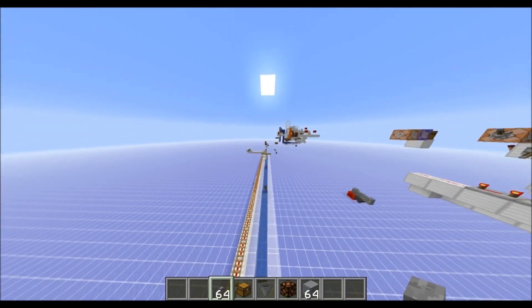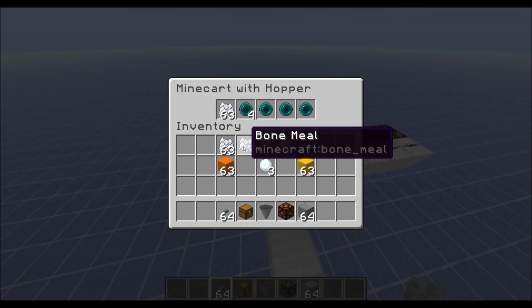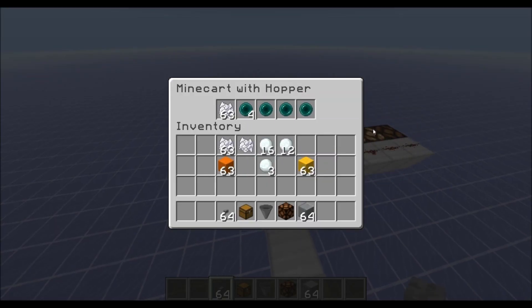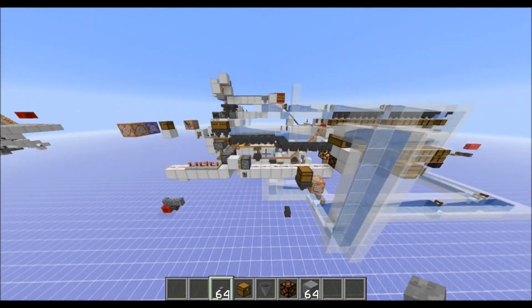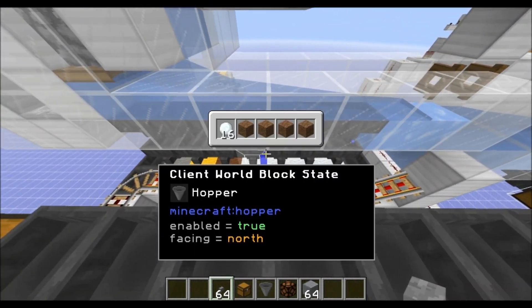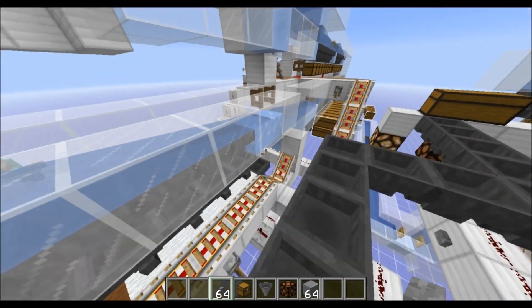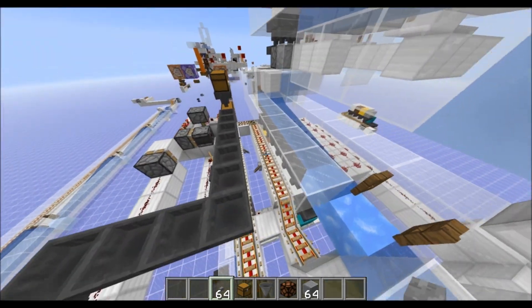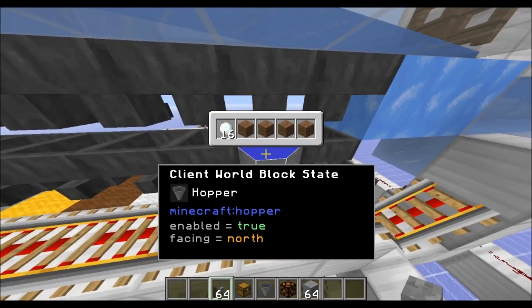I'll demonstrate over here with a little setup. It's got 63 items in there. Just pay attention to this fourth lamp over here — now I put in that item, now it detects the full stack. That was a really convenient thing. I'm using four different 16-stackable item types: snowballs, signs, eggs, and buckets. I think those are most of them. I use that so I can just visually look at it, but you can use the same for each one.